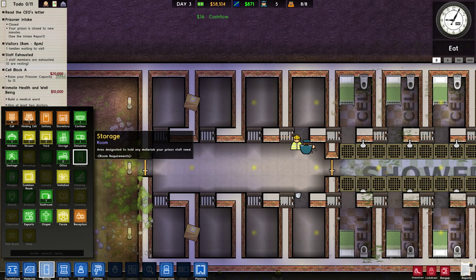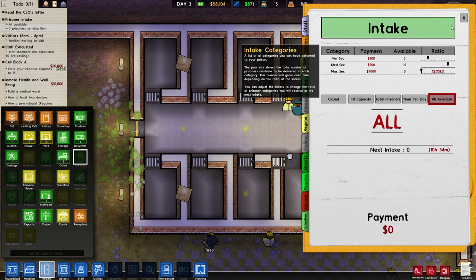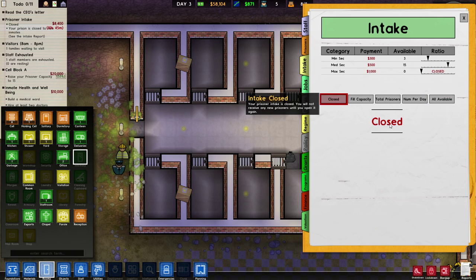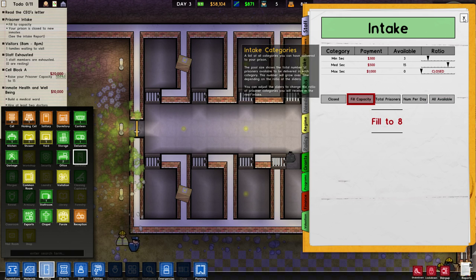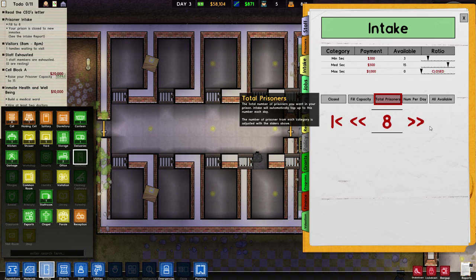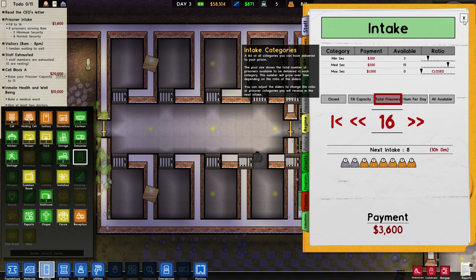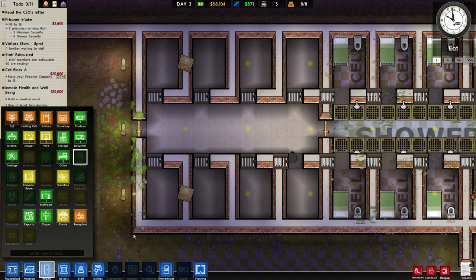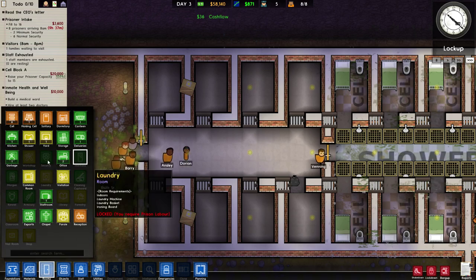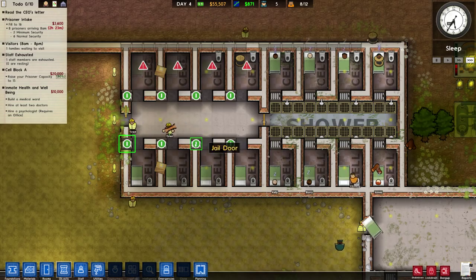Now that the doors are in, let's continue putting everything else in and open up prisoner intake. They're offering 18 but I don't want that many — let's fill to capacity. We're already at eight so we want to boost up to 16 to get another eight. They'll come in about 10 hours, so we need to move quickly. Our workers are still building these cells. I went ahead and locked the doors open so guards don't have to open them for workers.